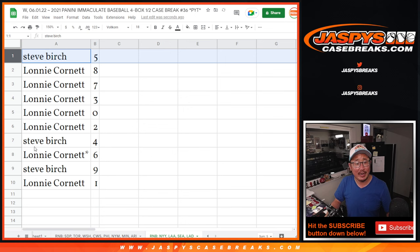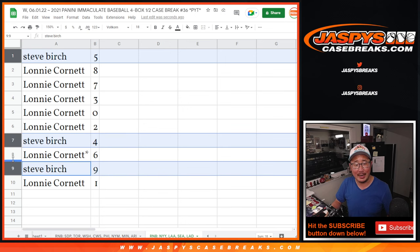All right. So Steve, you've got 5, 4, and 9. Lonnie, you have the rest: 8, 7, 3, 0, 2, 6, and 1.